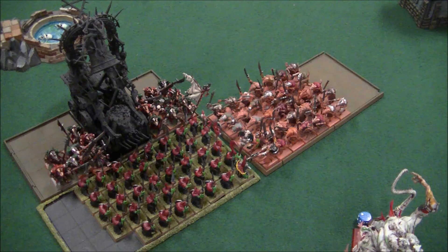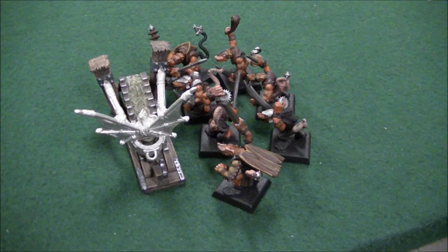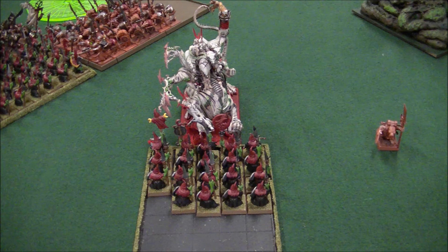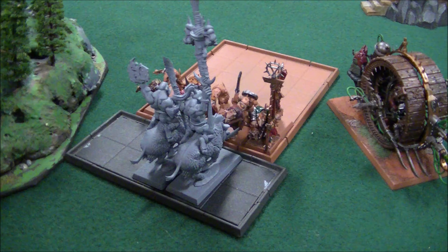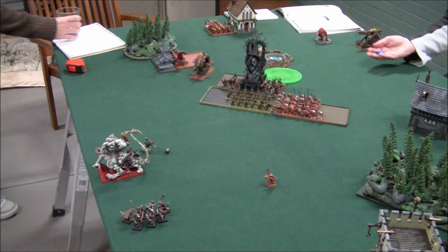Turn four Skaven. The Slaves and the Storm Vermin with the Screaming Bell charged the Night Goblins. The Clan Rats charged the Savage Orc Boar Boys, and the Gutter Runners charged the Doom Diver. There was no Magic cast, so straight into close combat. The HPA versus the Night Goblins — six Night Goblins were slaughtered, they lost combat and failed their break test, so the HPA chased them down and that was the end of them. In the combat versus the Storm Vermin, Bell, and Slaves, the Night Goblins lost but needed double ones on their break test — and passed it, which was lucky. The Clan Rats versus the Boar Boys — the Boar Boys lost by one but passed their break test. The Gutter Runners destroyed the Doom Diver.